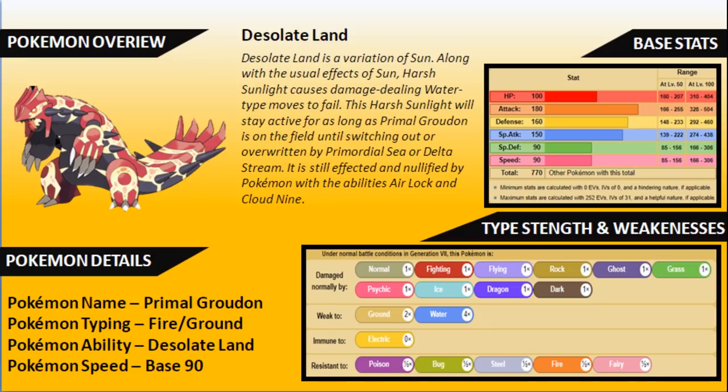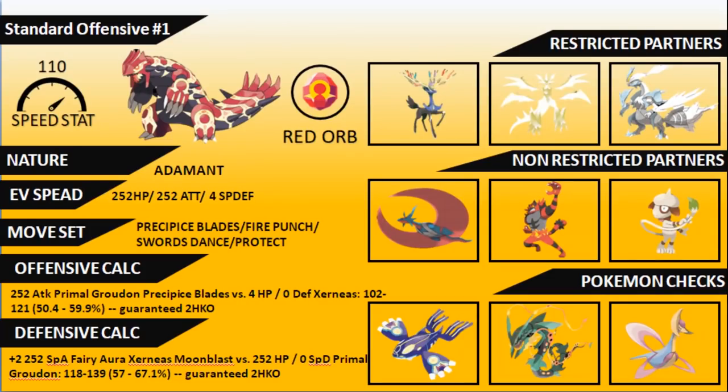The first set we're looking at is the standard offensive set. We're running no Speed investment with a raw Speed stat of 110, an Adamant nature, and an EV spread of 252 HP / 252 Attack / 4 Special Defense. Holding the Red Orb to Primal Revert, the moveset is Precipice Blades, Fire Punch, Swords Dance, and Protect.